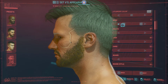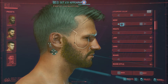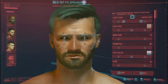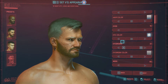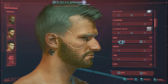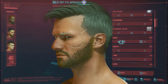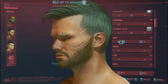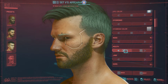Let's cycle through the nose options and decide which one we want. We'll stop there — okay, maybe... yes, this one looks nice. Let's select that one.